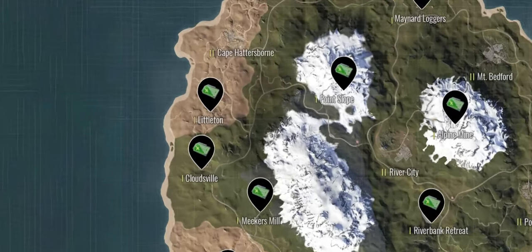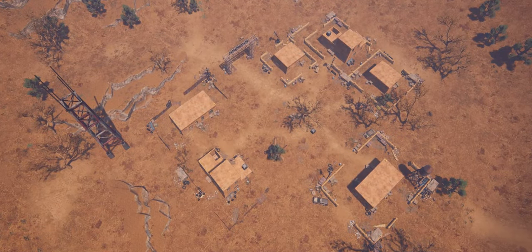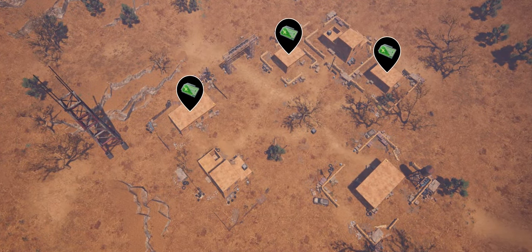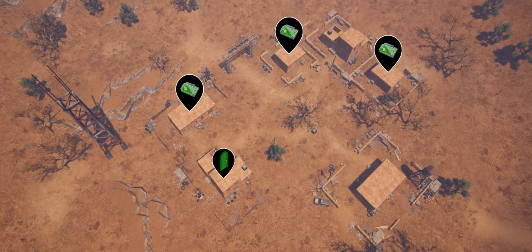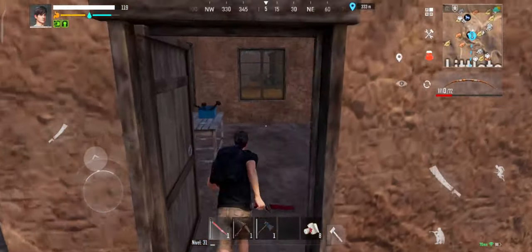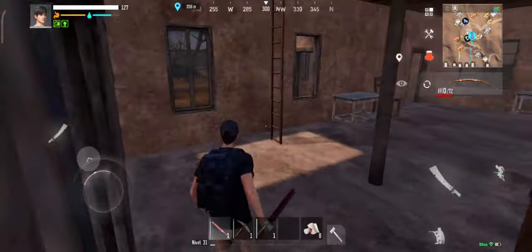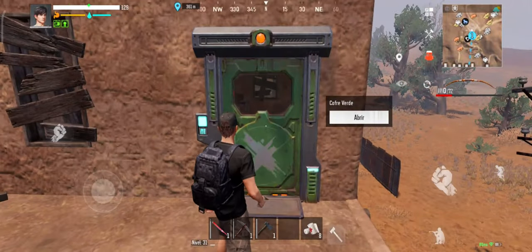Now let's go to Little Town. The city is small but I have already found the card in three different places. The card room is on top of one of the houses. All cards are found on top of tables. Now go up to the second floor and explore the green room.